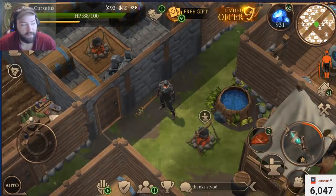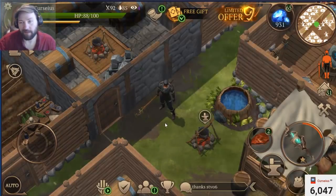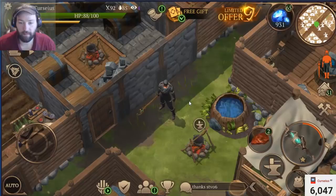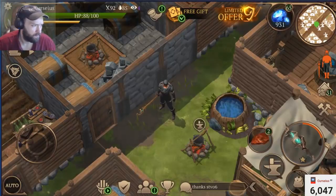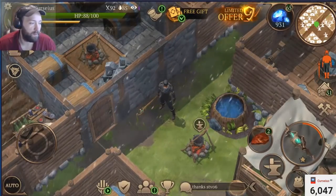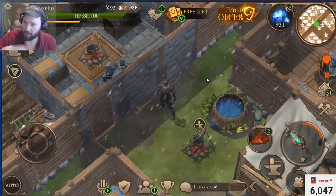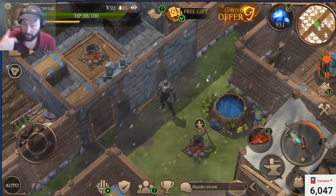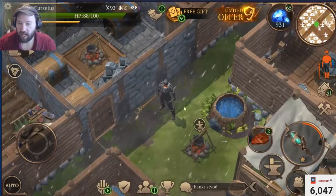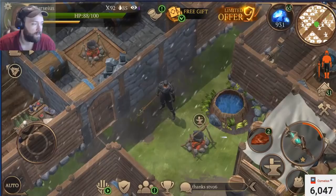Boosting craft time for ads: any player can boost their crafting time by watching an ad. So if you're crafting something that's going to take a long time, you can watch an ad and boost the time. Free premium program: players who do not participate in the premium program will be able to activate it for one hour just by watching an ad.